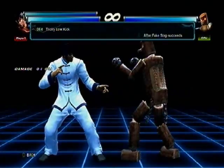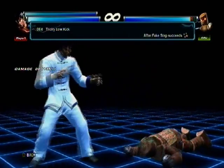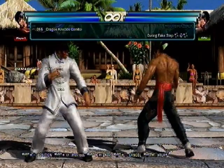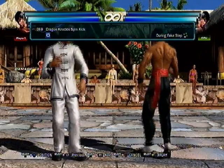Tricky Low Kick — if they don't tech, you get a free Dragontail. Pretty much self-explanatory — you get a really good oki position after this move. That's all the fake step moves since they're all the same as the DSS moves — let's skip those.